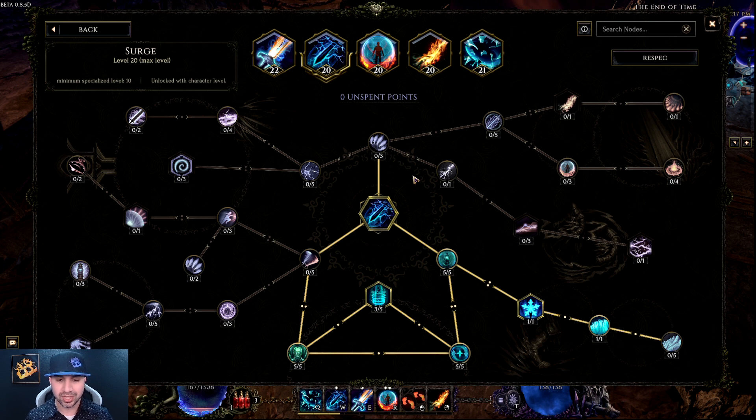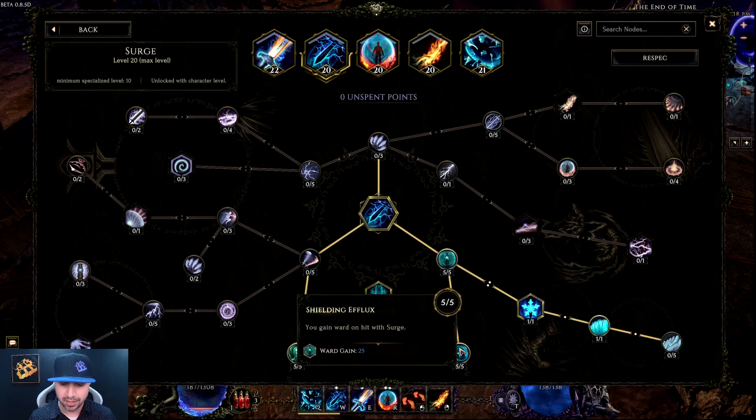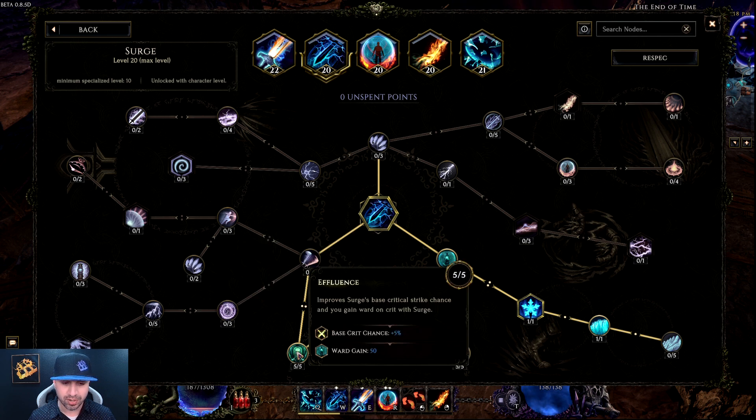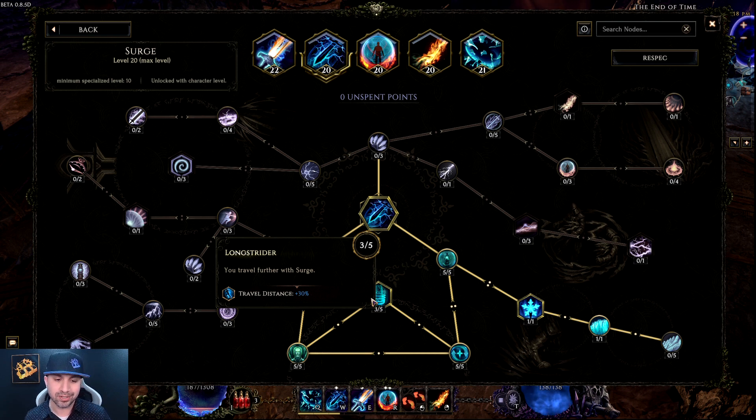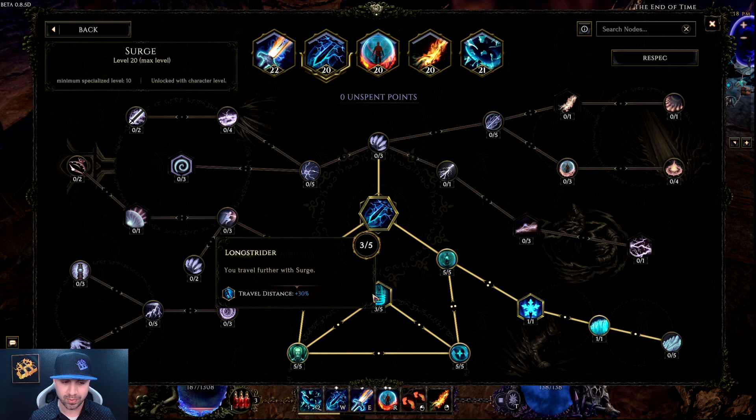Moving over to Surge. I was using Teleport because I liked the way it functioned, but in the passive tree Surge is going to give you a one-second-less cooldown — Teleport recharges every four seconds, Surge every three. Even though that might not seem like a big deal, it really is. You can use it a lot more, and you can run it as Cold to build up Ward and keep you alive. For the skill tree: five into Storm, one into Glacial Assault, one into Cold Front — this gives you your Wave and helps build Ward. Five into Shielding, three into Longstrider, and five into Effluence. If you want extra Ward, keep five in Effluence; if you want more travel distance, move two points into Longstrider instead. Totally your call.